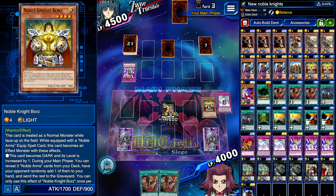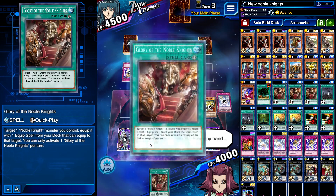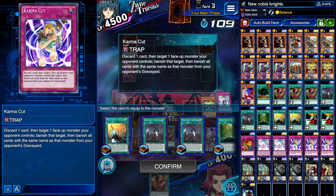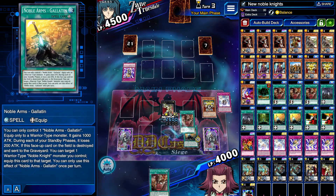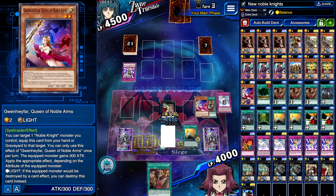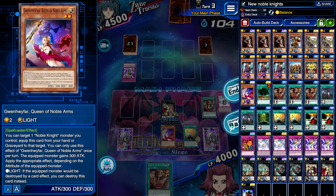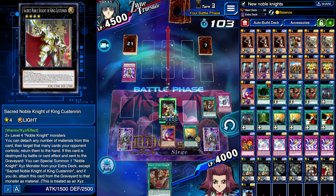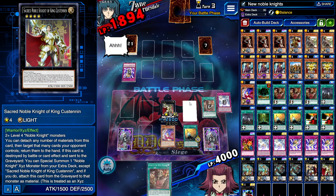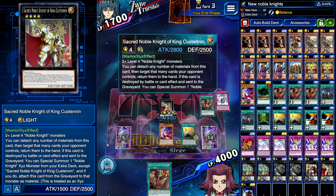Using Custodian's effect — I'll equip. I'll be honest, we don't have a lot of equip spells left. I should have gone for Noble Arms of Destiny. I'll attack directly. He's got something in hand. This is a rough but interesting first duel — kind of difficult.